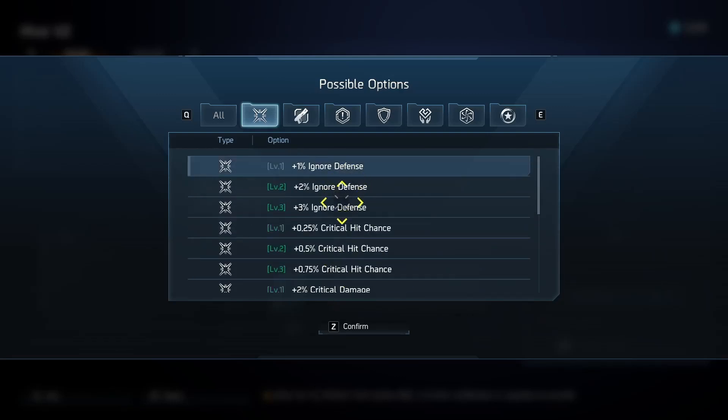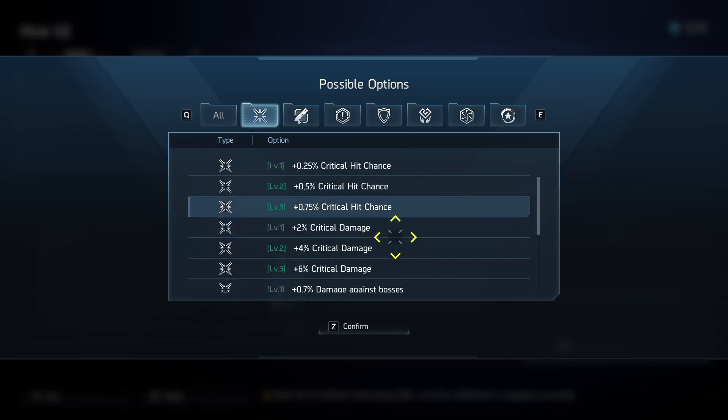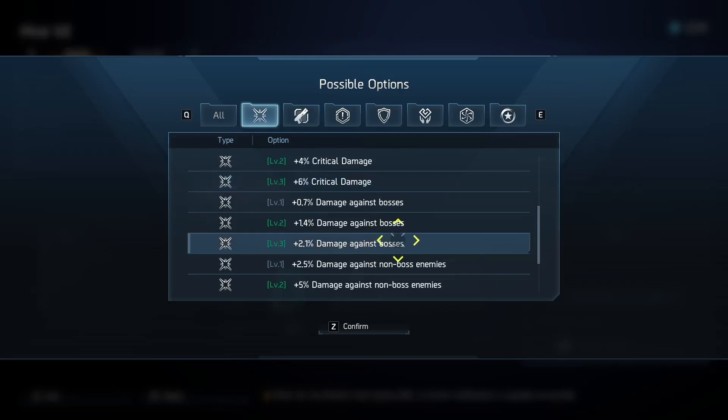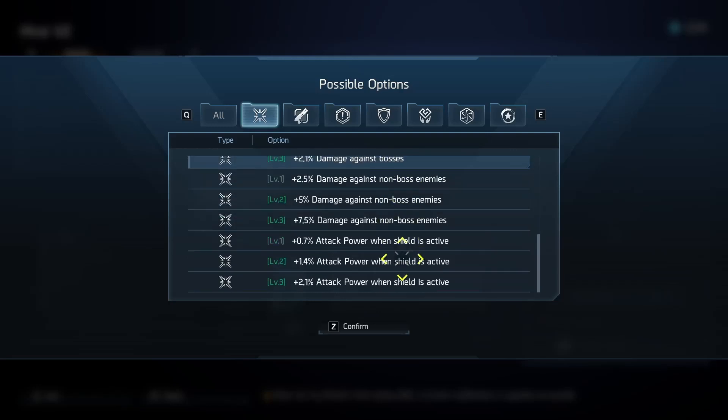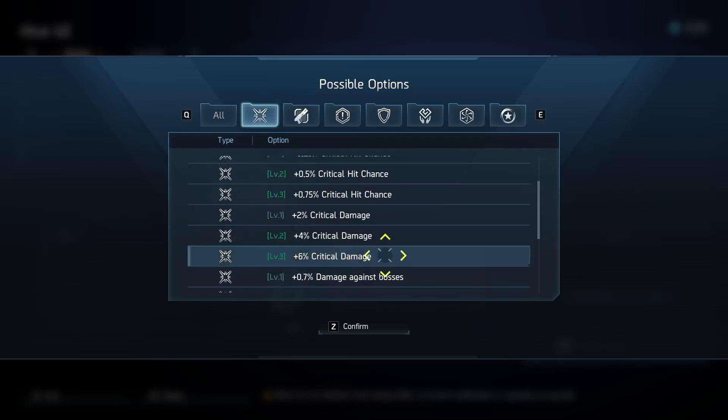You can get stuff like ignore defense, which is great for characters like Lightning who can't defense shred. And you can get stuff like crit chance, which is good for characters like Uzi and Shuri where they can't get the crasher — another way of getting stats you'd really want. But the most important ones to search for — the kingpin and linchpin upgrades you'd want on every slot — are things like crit damage. Boss targets wouldn't be too bad if you're a speed runner. So already the damage/crit option has potential for the highest DPS gains in the game.